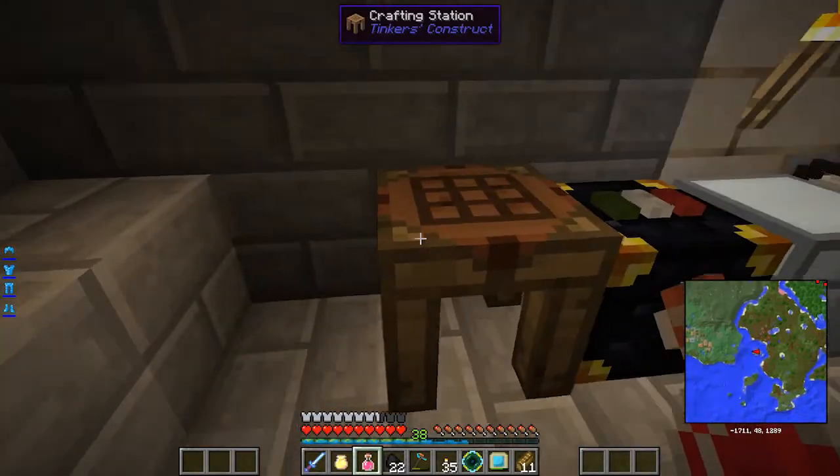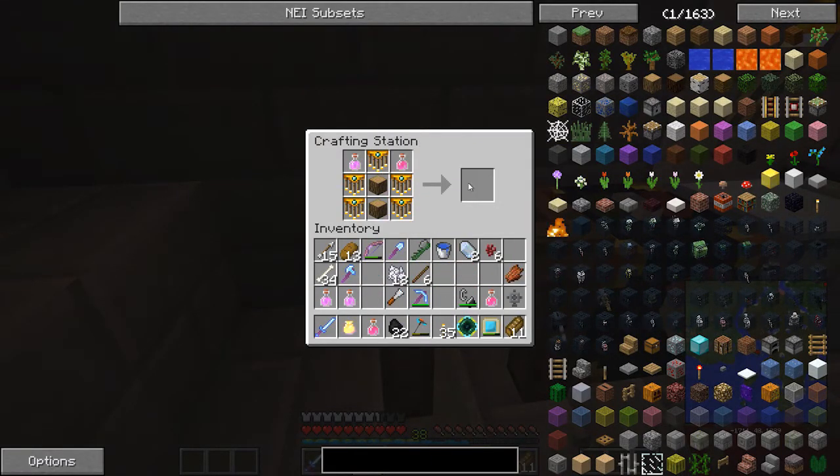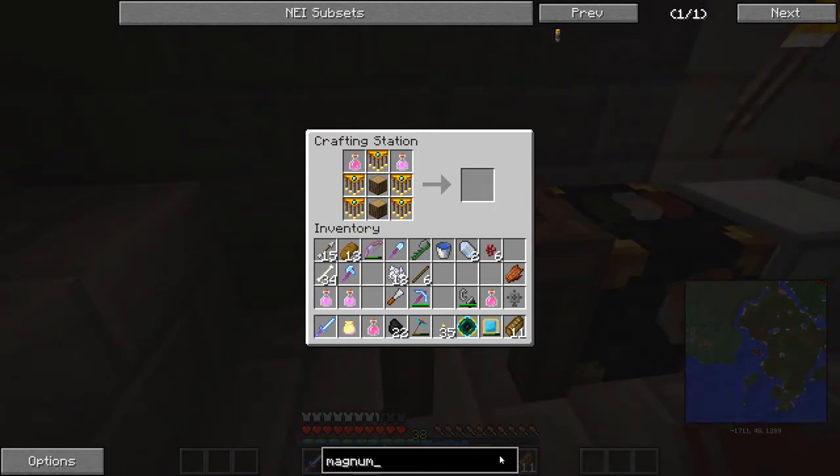We should be able to go ahead and lay down this magnum torch. I'm just so tired of... I'm really confused — didn't we just do what it said? Is there a different way to make this now?